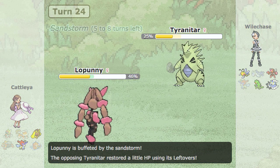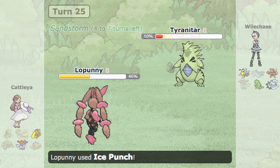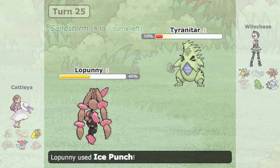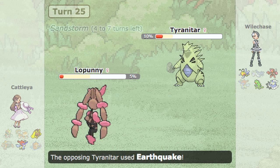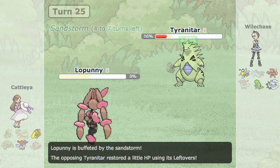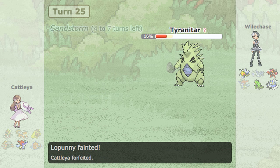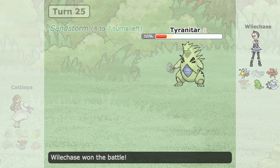He brings in Lopunny. I go into Tyranitar essentially to die, since I was already protected for the turn and I don't want to risk Beedrill dying. So I let Tyranitar die. But he actually goes for Ice Punch randomly, hoping it would still kill. So Tyranitar might actually kill Lopunny — and now all he has left is Keldeo. I have Thundurus and Beedrill, so it's relatively safe. He just forfeits and I get the game. GG.